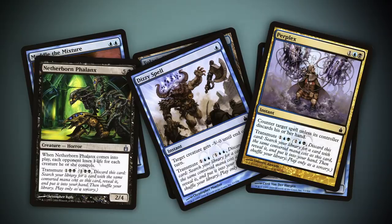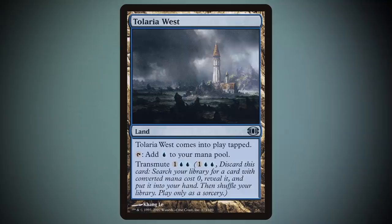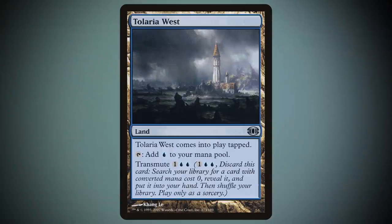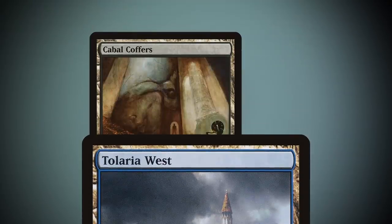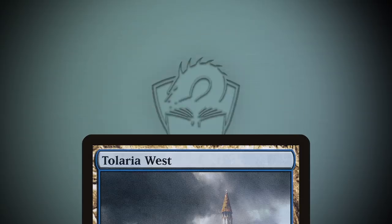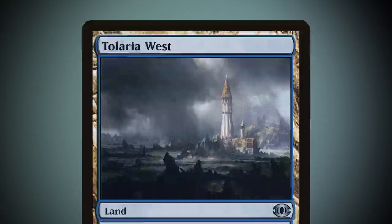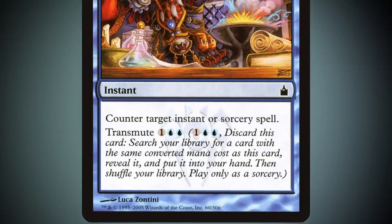Of the transmute cards, a few in particular stand out for commander play. Tolaria West, while a substandard university — they think they're so great just because they're accredited — is a great way to turn late game land drops into value plays by digging for a utility land like Cabal Coffers, Urborg, Tomb of Yawgmoth, or Strip Mine. Don't forget that it can also grab zero cost cards. Muddle the Mixture is a counter spell when you need it, or a tutor when you don't.